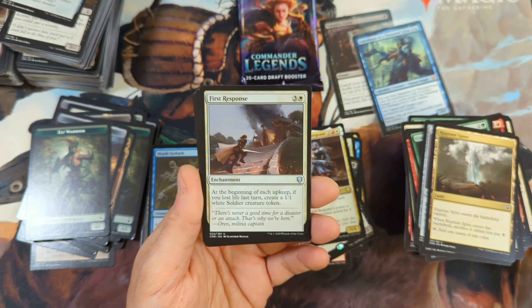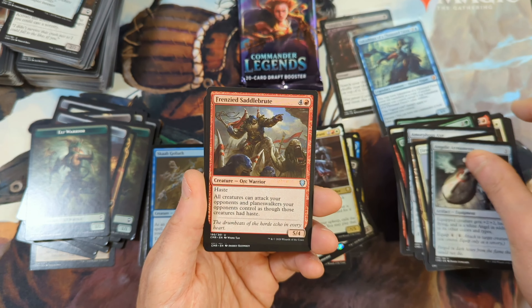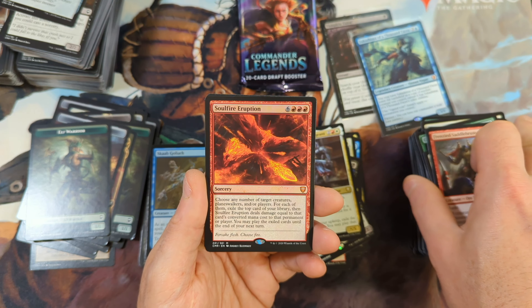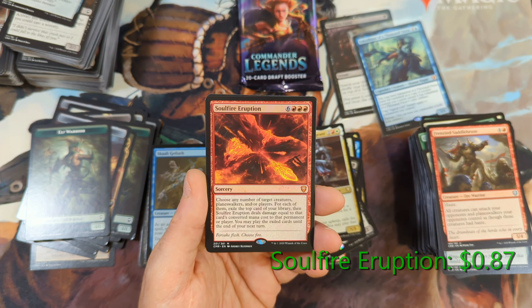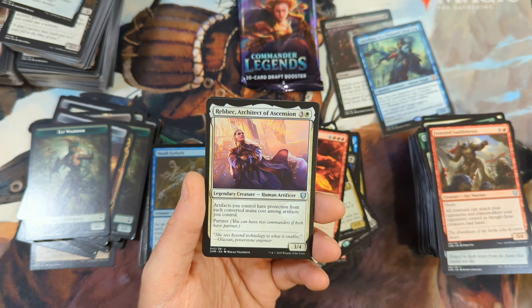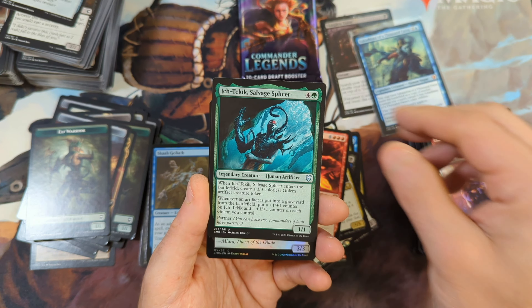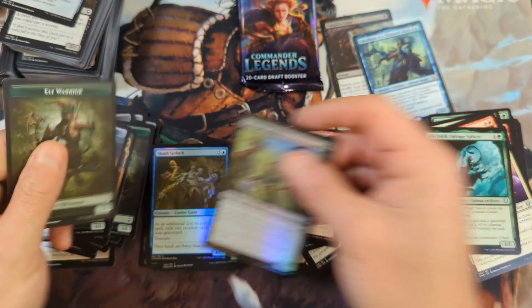First uncommon is going to be a First Response. Angelic Armaments. Frenzied Saddle Brute. We've got another mythic here — Soul Fire Eruption. Unfortunately, not one of the high value mythics. We've got Architect of Ascension, Salvage Splicer, and a Foil Eye Blight Colors with an Elf Warrior in the back.